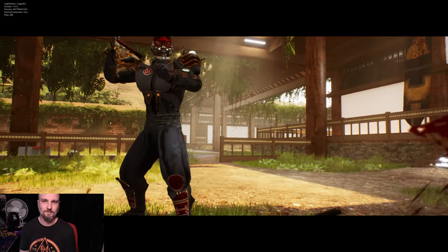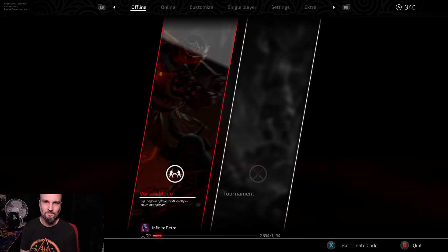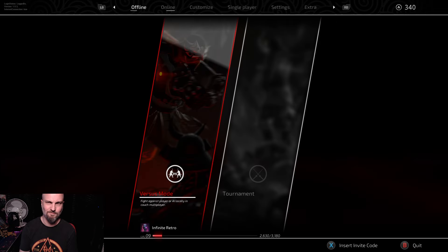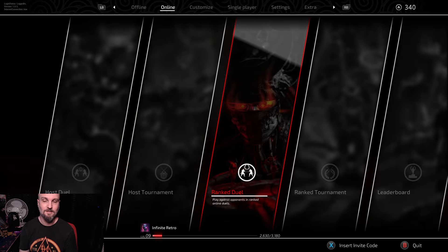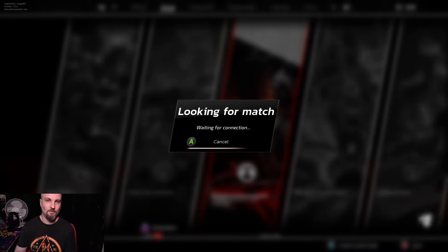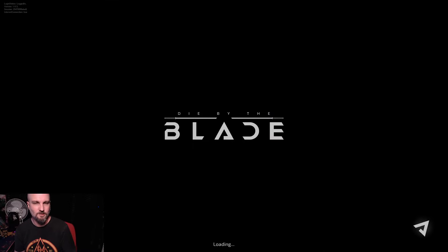He got me on the fourth hit. Let's try another match. The only issue that really bugs me is that when you get back out of a match it puts you straight into the offline part, so I'm hammering the button to get back into ranked. I'd like — if the developers see this — to just make it so that when you come back out of a ranked match it puts you straight back on that panel.